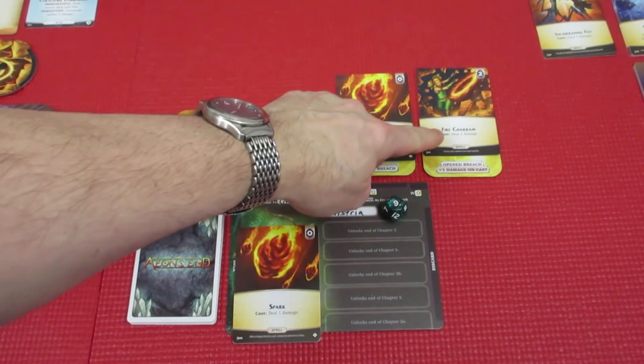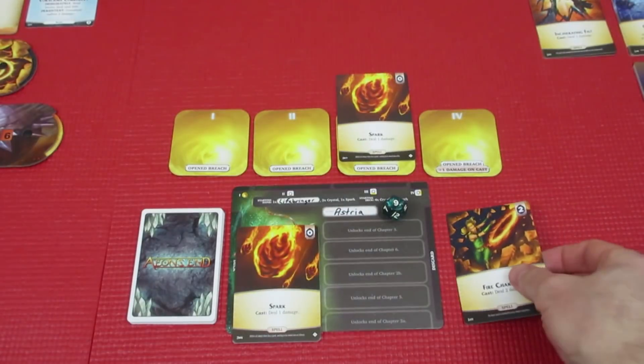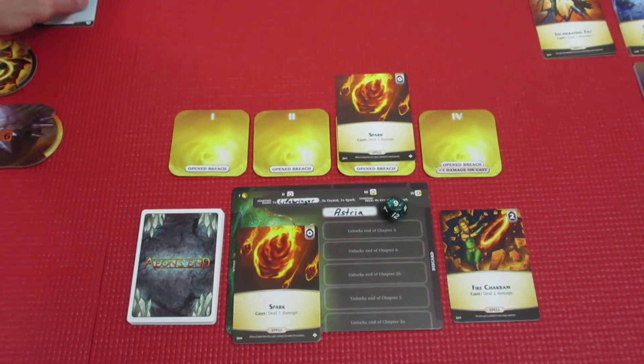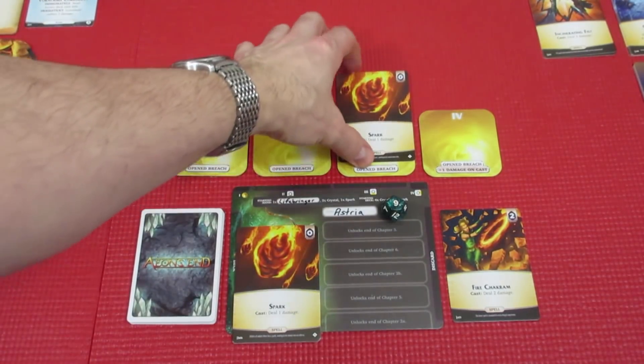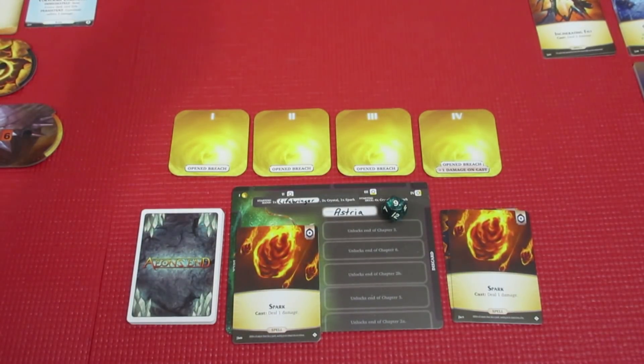Astrea has the Fire Chakram — deal 2 damage, but this is going to deal 3 damage. We're going to fire that off, 3 damage, and hit the Voracious Corrodors for 3, taking them down to 4 health from 7. Then she has a Spark and she'll fire the Spark off as well on the Voracious Corrodors, taking them down to 3 health.